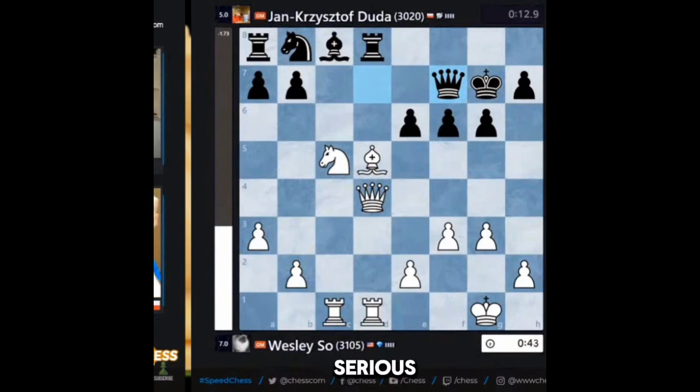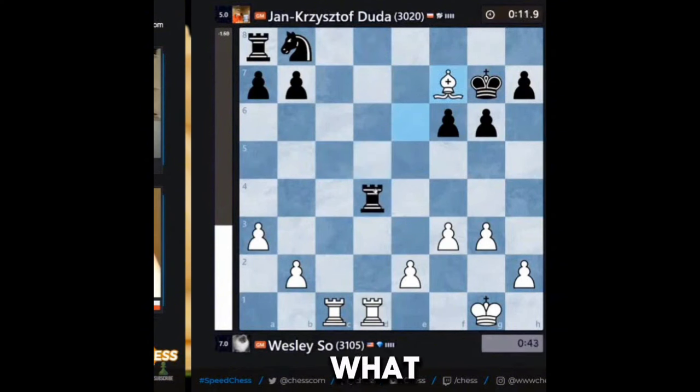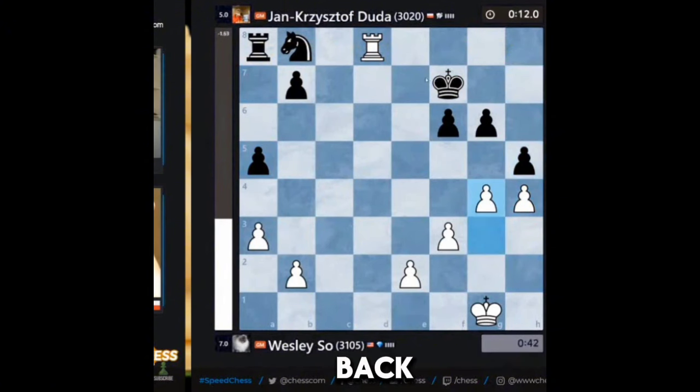This is a pretty serious problem, because that bishop cannot move. Knight, what is going on here? Rook D8. Is this gonna sustain itself though? On a worst case scenario, Duda can play Rook A6, Rook B6, give the knight back up, and win B2.